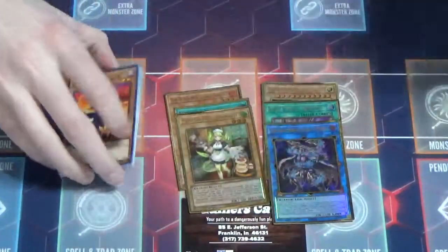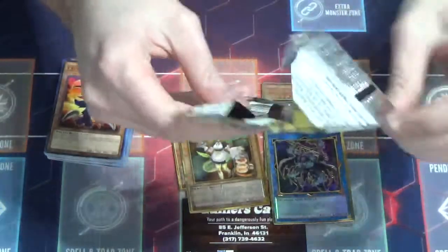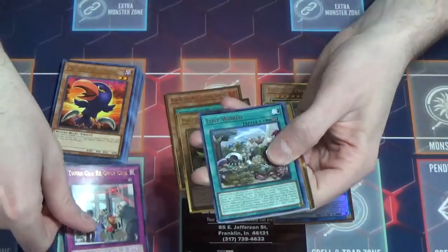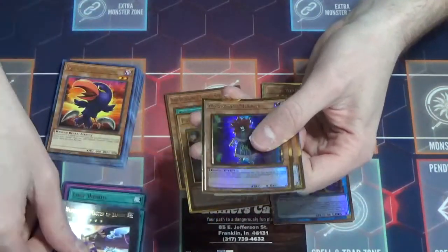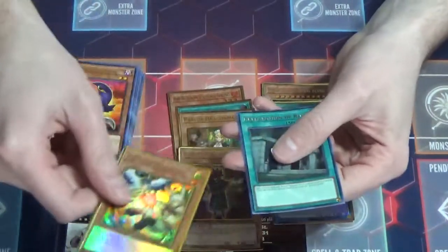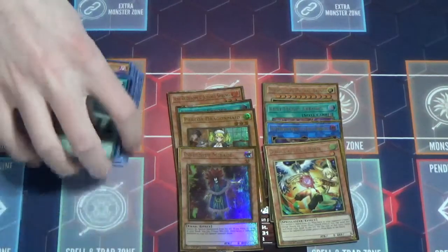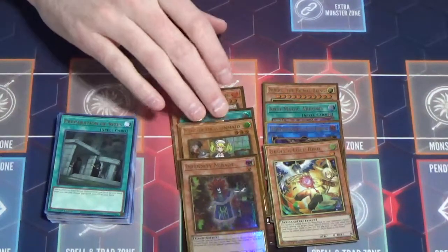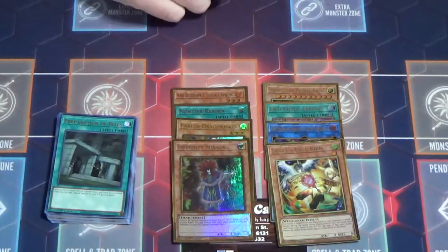We got one pack left. So far we've been on pretty good — the Nibiru and the Ash is very nice. Let's go for the last one. We got a There Can Be Only One — nice. We got a Lost World, a Starlight Junction, Number 74 Master of Blades, and an Infernity Mirage. And a Droll and Lock Bird in the alternate art, of course. And a Prep of Rights. So we actually pulled three hand traps in this, which is always nice — those are always money cards. We also got the gold rare Monster Reborn that's just purdy. We got the Infernity Mirage — we've got some really good stuff here.